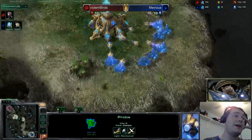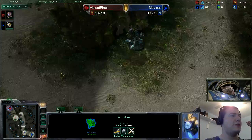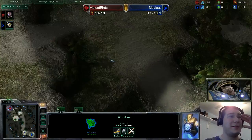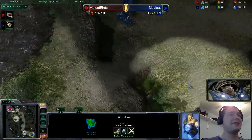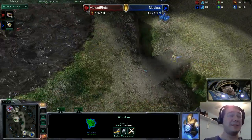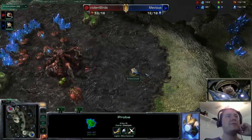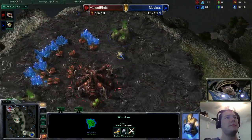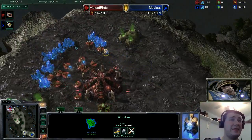Let's talk about the map. Ohana is fantastic and beautiful, but also really, really long. The rush distance covers a ridiculous amount of space — look how long it took for that probe from Muvius to make its way to Violent Birds' main base. It's absolutely forever, and that can play a lot into these macro mind games.